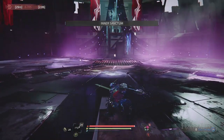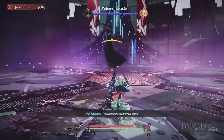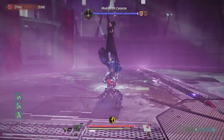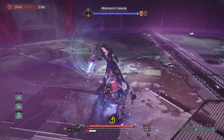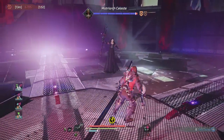In Phase 1 of the Matriarch Celeste fight, the easiest thing you can do is directionally block her attacks and then hit her for huge damage afterwards. This isn't particularly hard because most of her attacks are up or down, so you only need to anticipate up or down for the most part. Even if you miss, she doesn't deal a whole lot of damage, so you should be able to heal.